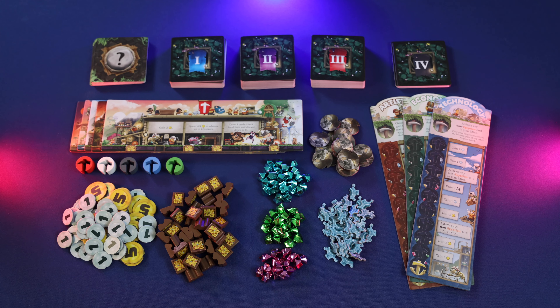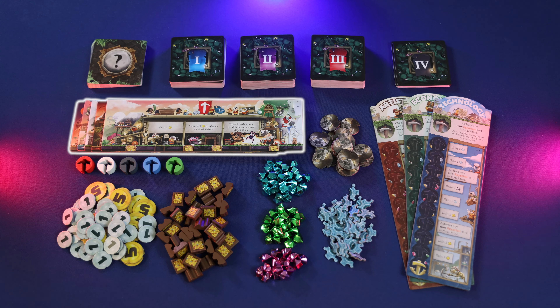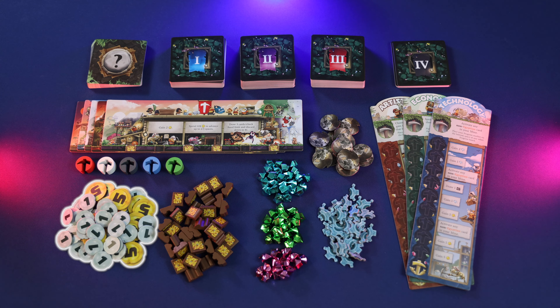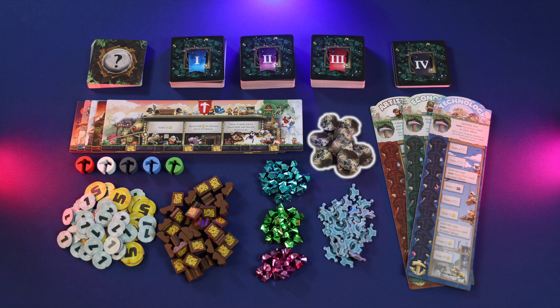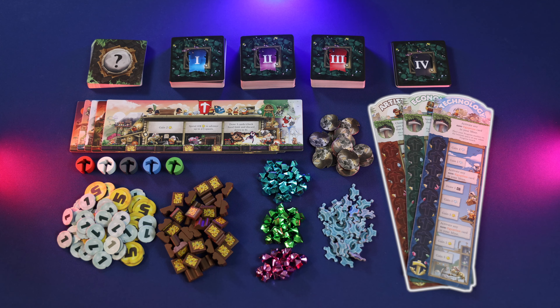Imperial Miners comes with all of the components that you see here, including 18 event cards, 136 different mine cards in levels 1-4, 5 different surface boards, 5 progress markers, 60 coin tokens in 1 or 5, 40 cart meeples, 60 total victory point gems in 3 different denominations, 24 collapse tokens, 44 machine tokens, and 3 double-sided progress boards.